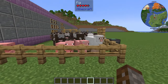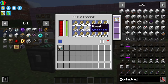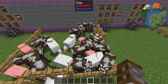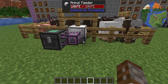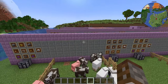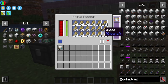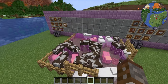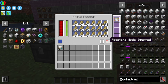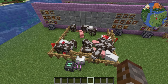Now the animal feeder is very interesting. As you can see I have a pen full of various different animals and here we have our animal feeder. All you have to do is give it the type of food the animals need — for sheep and cows you need wheat, and for pigs you'll need carrots. I've got mechanism pipes going in here and you can obviously have your wheat farm from the previous episode to supply all the food you need. I'm using an add-on range plus three to give it a large working area.